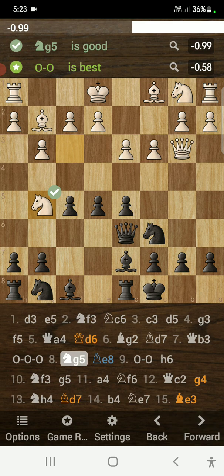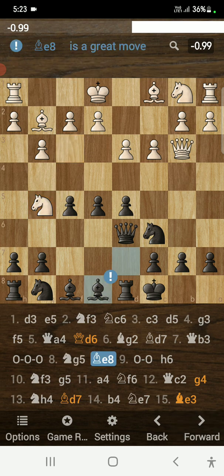Opponent plays knight to g5, going for the knight to f7 fork — a very common fork that most beginners fall for. I simply played bishop to e8, which is a really great move that stops the fork. By the way, I am 1911 rapid and my highest rating was 1961, so I'm close — though I'm stuck between 1900 and 1950.